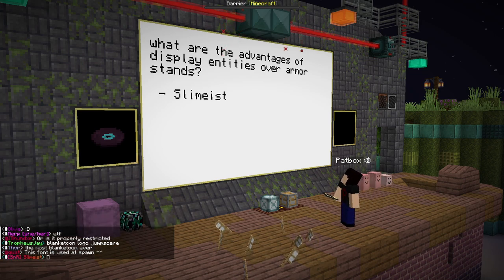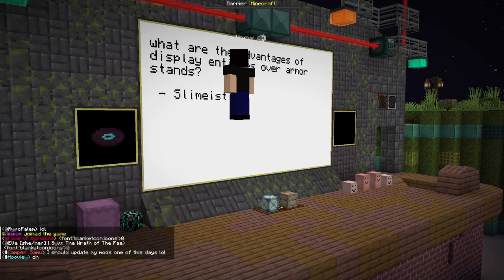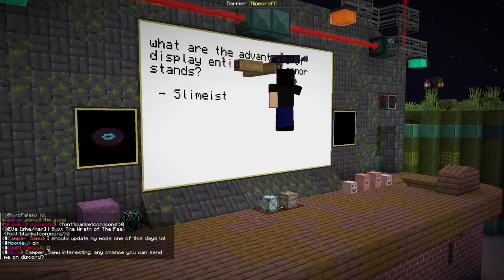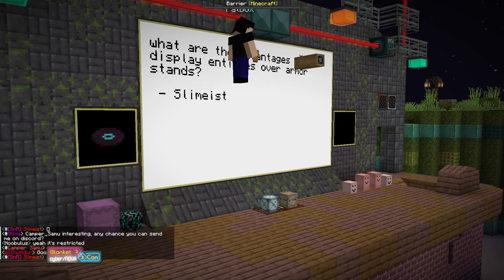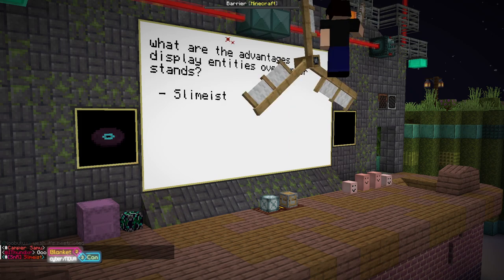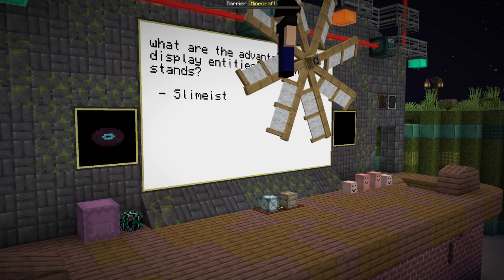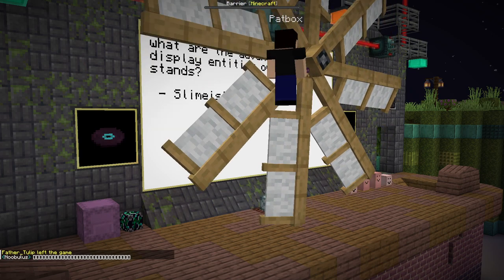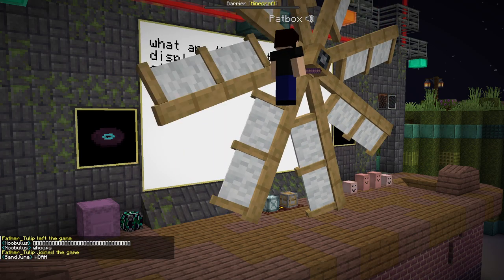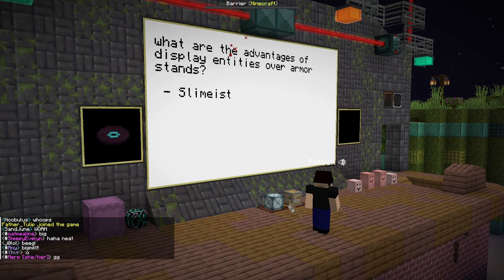What are the advantages of display entities over armor stands? The advantage of display entities is, aside from maybe being a bit faster, they are way more flexible. With armor stands you kind of get gimbal locked and you need to use the angles. Display blocks, items, and text can be scaled in any way. If I want, I can easily just add one line of code and make the window two times bigger, which is something you can't do with armor stands. You can also scale it asymmetrically, which makes things even easier.